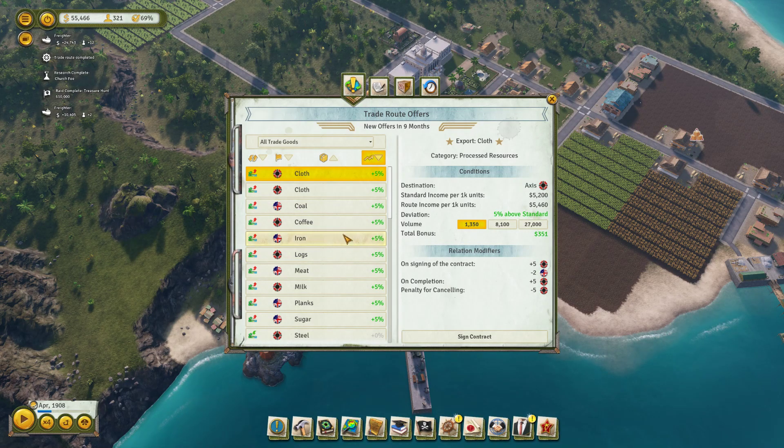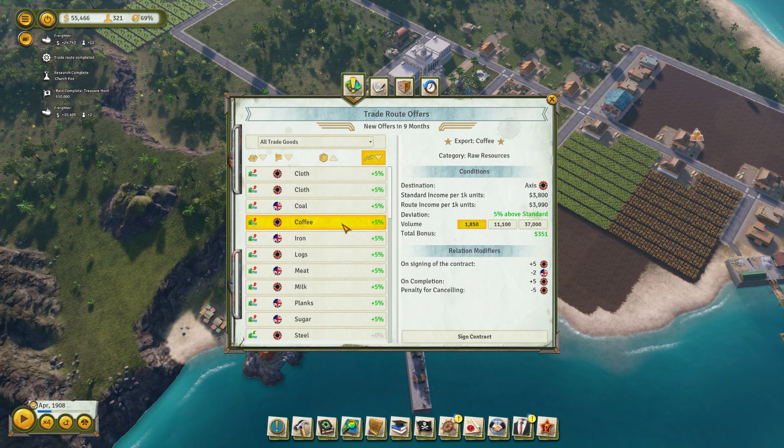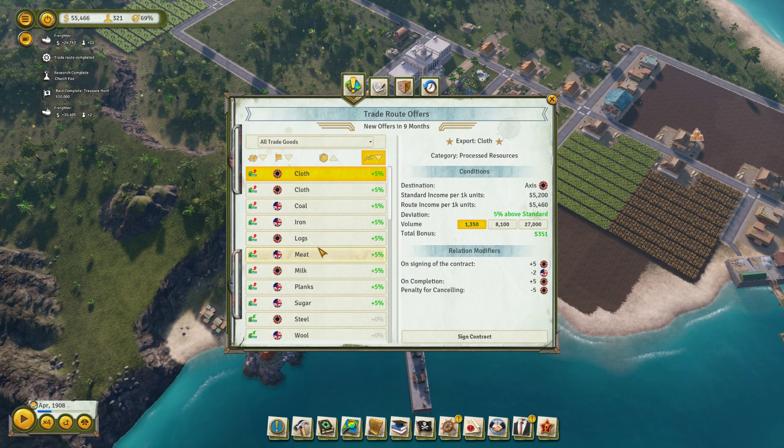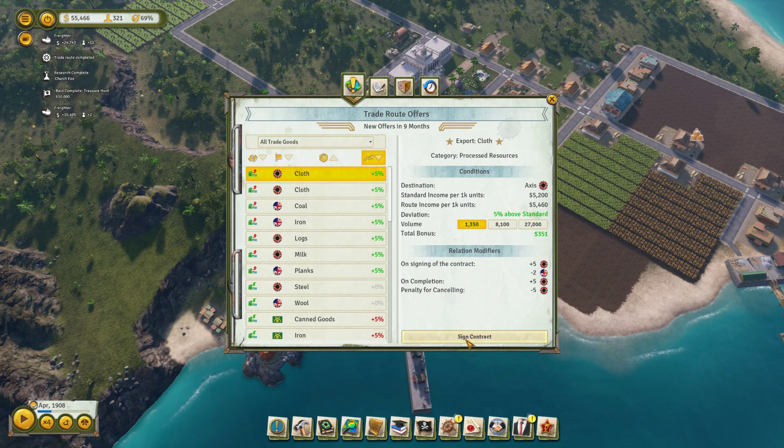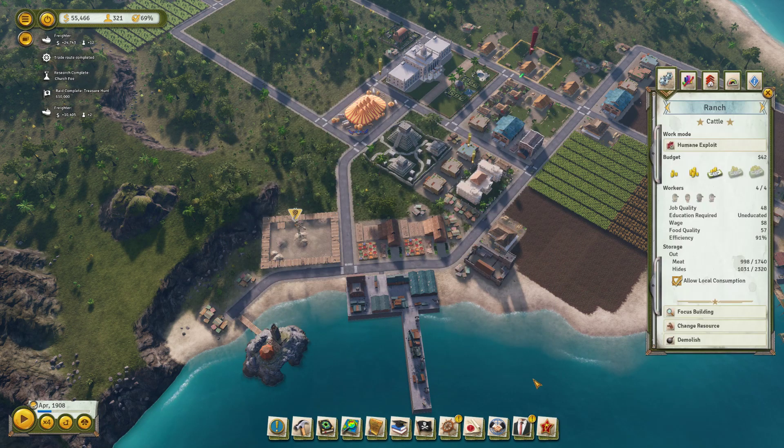For trade routes, we're going to start some fairly short trade routes just to try to boost some of the relations. When you run a trade route with, say, the Axis, the Allies do get a little bit upset, but mostly it's fine. We'll run a short coffee trade route with the Axis. We could export some meat — we've got plenty of that — so we'll run a short meat export with the Allies. We make some sugar too, so we'll do a short sugar with the Allies. It would be nice to do one more Axis trade route to balance out the relations, but we don't really do anything else currently, so we'll leave it off for now.